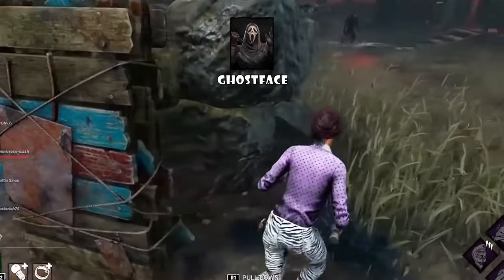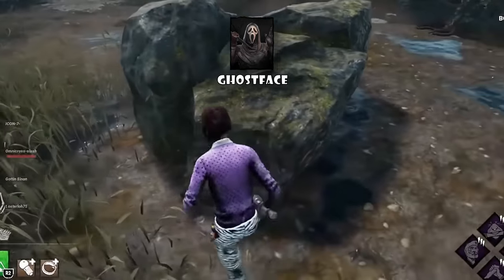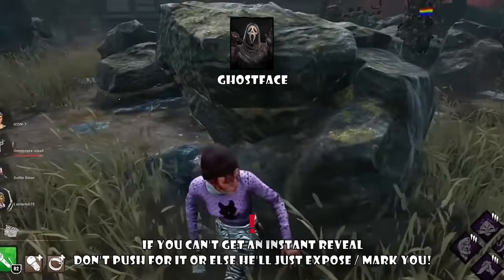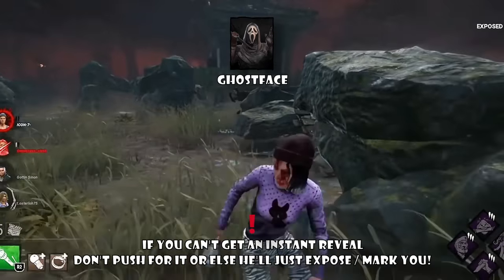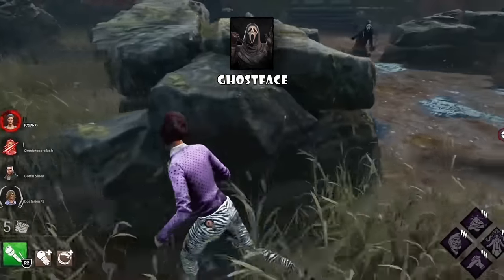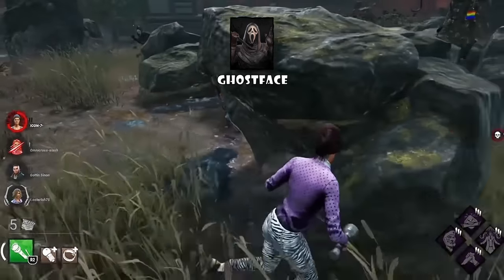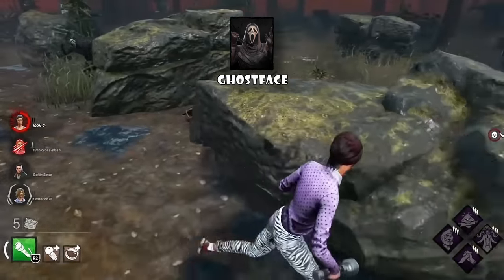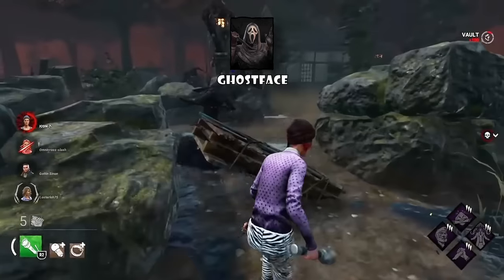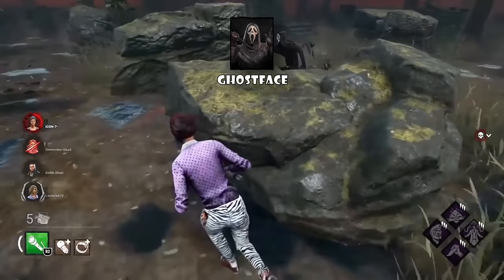Ghost Face is similar to Pig. If you're getting chased and the heartbeat suddenly disappears, they may have gone into stalk mode. His stalk range is further than his reveal range, so don't stand in the open or heal under the hook if you don't know where he is. In certain filler pallets, Ghost Face will crouch mid-chase to mindgame you. Sometimes even while you're injured, Ghost Face will use stalk mode in a chase to hide their terror radius and red stain. If you feel you're 99% stalked and on the verge of being exposed, force an M1 hit — for example, body block for a chased teammate — because once Ghost Face hits you, your exposed meter resets.